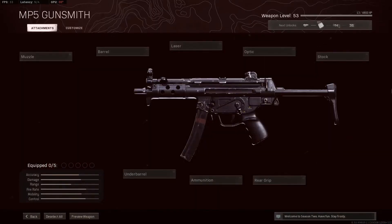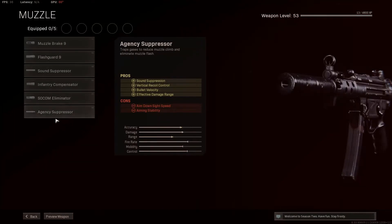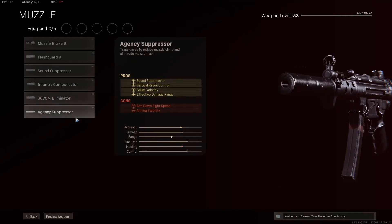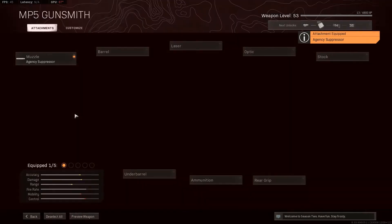The first attachment that you want on this is 100% the Agency Suppressor. The only reason why we're going with the Agency Suppressor is because you want to be off the radar, and the aim down sights really isn't going to affect it — look at the mobility, it just goes down by a little bit. But if you're having trouble controlling the recoil, go with the SOCOM Eliminator for more vertical recoil control and aiming stability. But for now, let's just go with the Agency Suppressor.